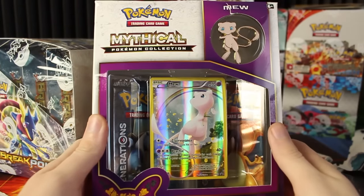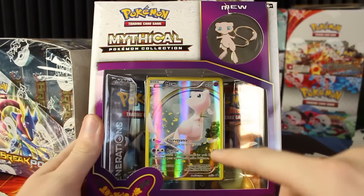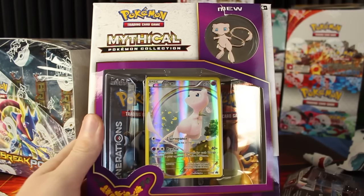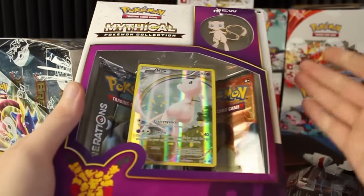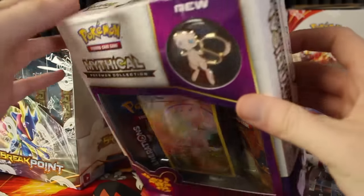So we're going to do the Mythical Pokemon Collection for Mew this time. It's got the crazy holo you see here, this Mew pin, and two Pokemon Generations packs, which is a different set that I've never opened before. It's pretty much new to these products and there's no booster box for that set.